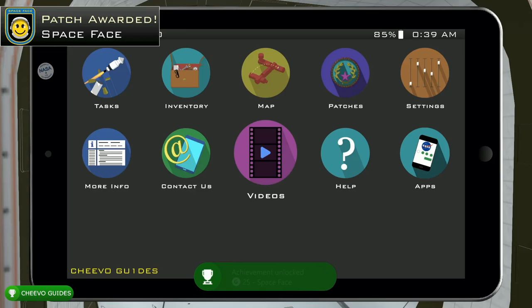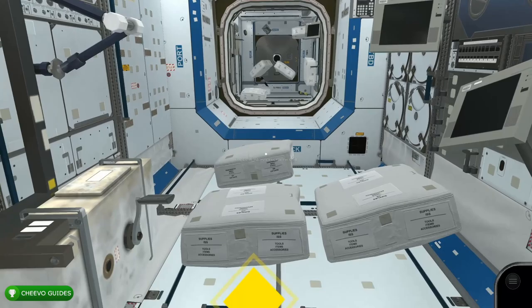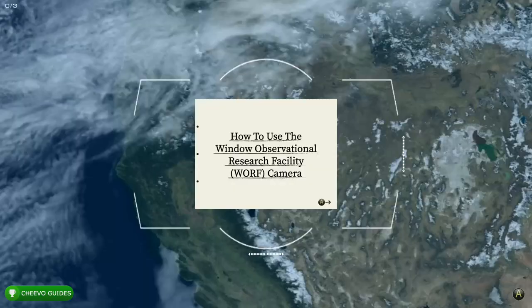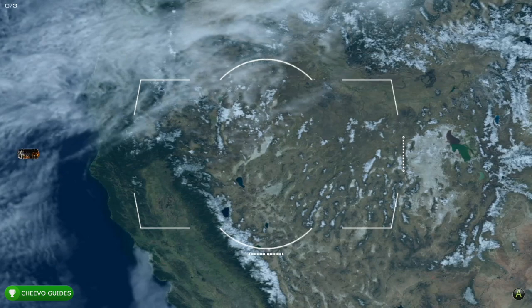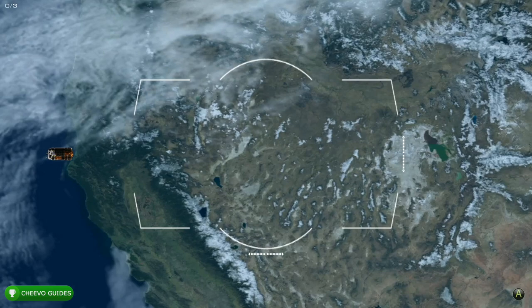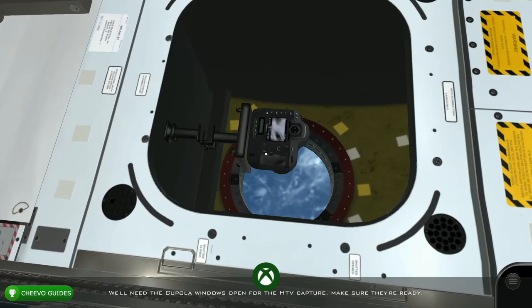After that, go to your map. The yellow indicator is going to be on the US Destiny module. Fast travel there, look down, and interact with the wharf. You have to wait for an object to come within range, then take three pictures of it by pressing A three times — that completes the next task. After you exit the wharf, you'll unlock the Shutterbug achievement, worth 25 Gamer Score.